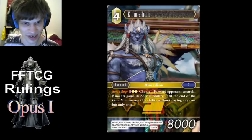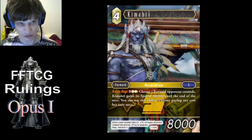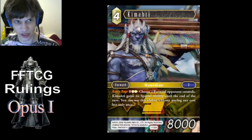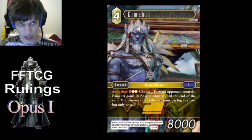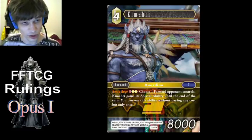Kimahri is a very funny guy. Ronso Rage is very interesting. Where it says you can use this ability without paying cost once, that's referring to the ability you steal, not Ronso Rage itself. Secondly, if you target a forward with multiple special abilities, you gain a copy of each of its special abilities. So if you were to copy Legend of the Cloud, for example, you get to use both Omni Slash and Meteor Rain once that turn for free.